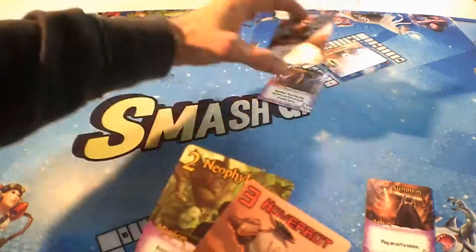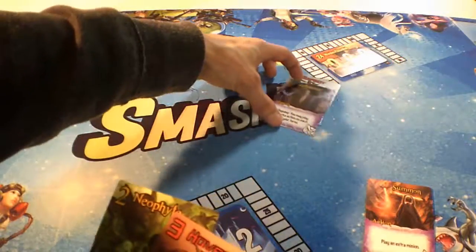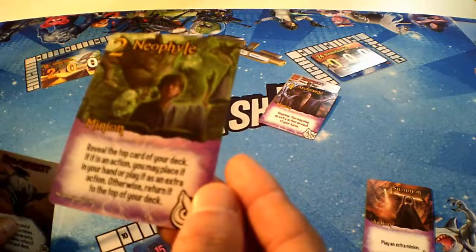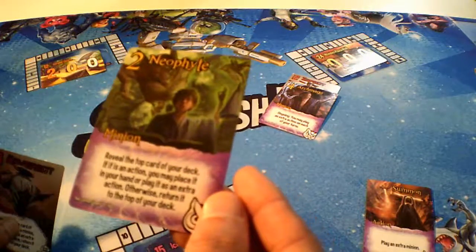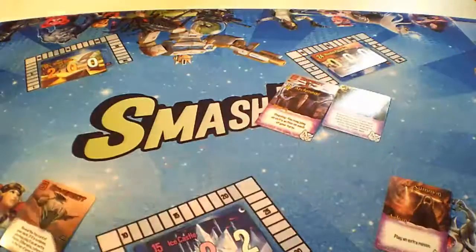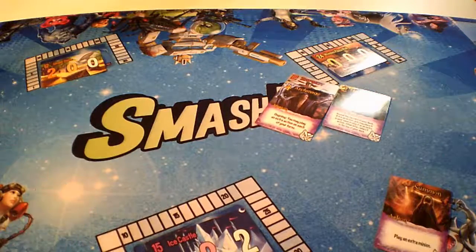The zap bot lets you play an extra minion of power two or less. I like to put them on top when the action's already been done. So we're going to play another minion of power two or less. It says reveal the top card of your deck — if it's an action you may place it in your hand or play it as an extra action, otherwise return it to the top of your deck. We reveal and it's a minion, so we cannot play it. We know the war bot's coming. This action card goes in our discard pile.